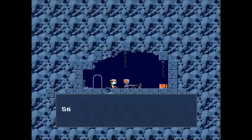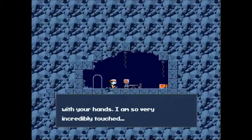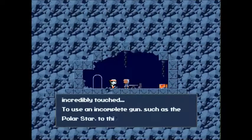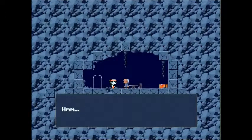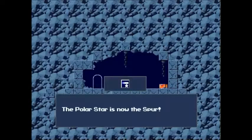Long story short, he's going to take the Polar Star. He realizes that you put so much wear on it and he's so surprised that you used it so much. Apparently the Polar Star is actually incomplete — he's going to finish it for us, and it will be the best weapon in the entire game. We wait here for just a two-second black screen, and here we are. The Polar Star is now complete — it is now the Spur, the best weapon in the entire game.